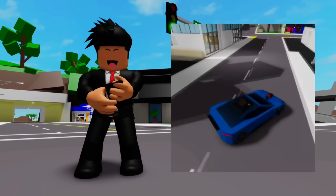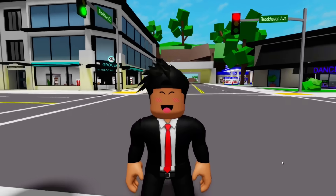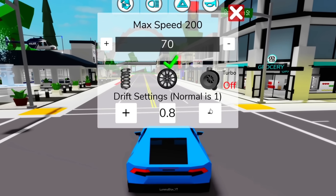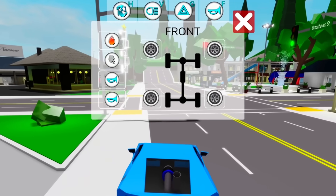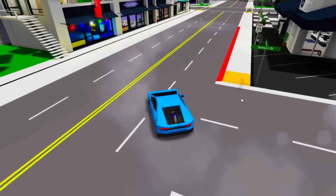I found a video that shows us exactly how we can drift cars in Brookhaven, so there are a few ways we can do this. I'll start with the easiest and work my way up. The easiest way to drift is by having your speed on 70, your tires on 0.7, and your turbo on 2. This makes us pretty slow, but as you can see we're drifting with ease. It's even cooler when we make our car smoke — now it looks like our tires are smoking from all the drifting we're doing!